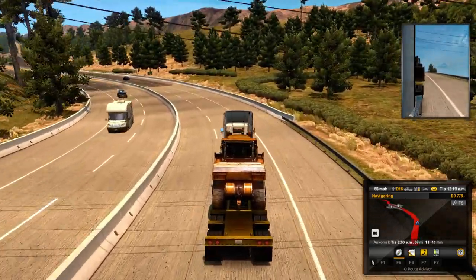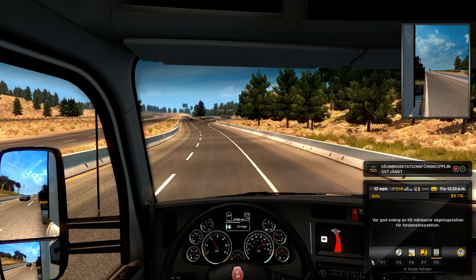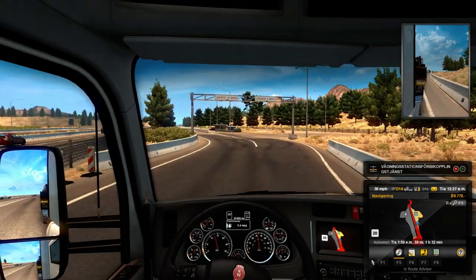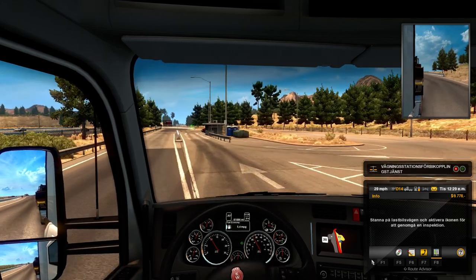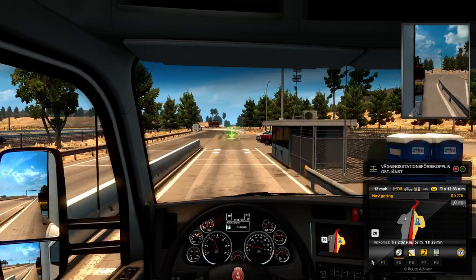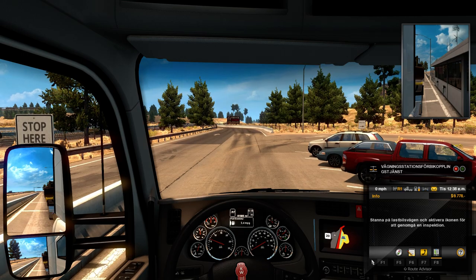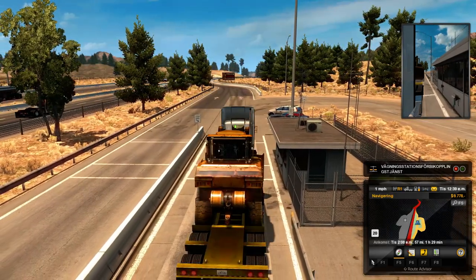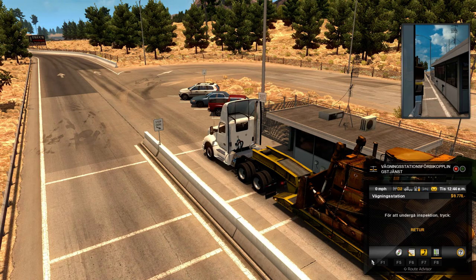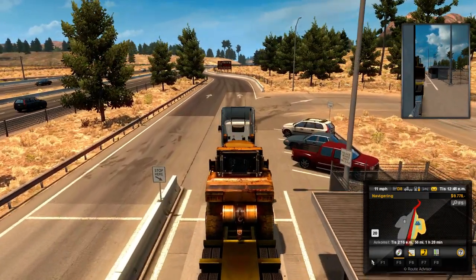We're coming up to a weigh station. We are called in, so we're going to go inside and weigh the truck and the Caterpillar. Hopefully we'll get no ticket on this. There we go — we push return and we are ready to take off. Well, not take off — this is not a plane!